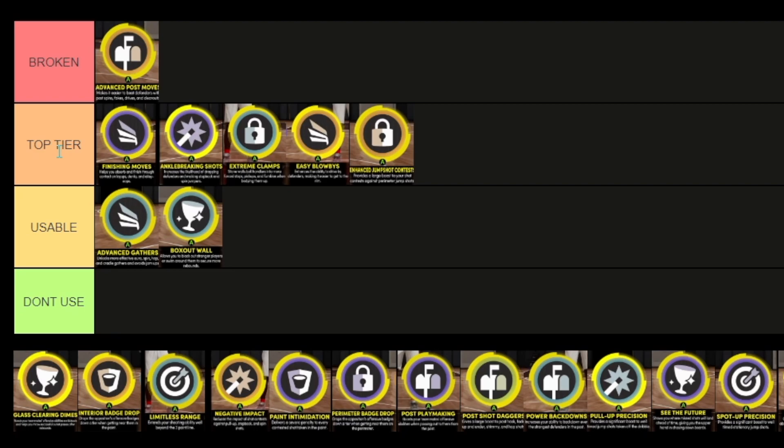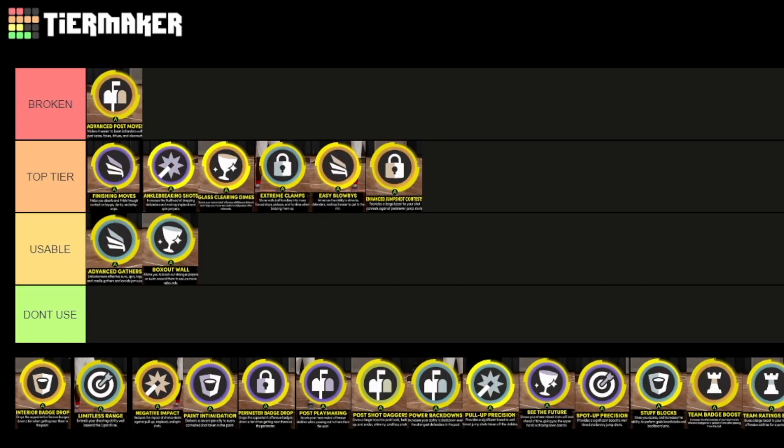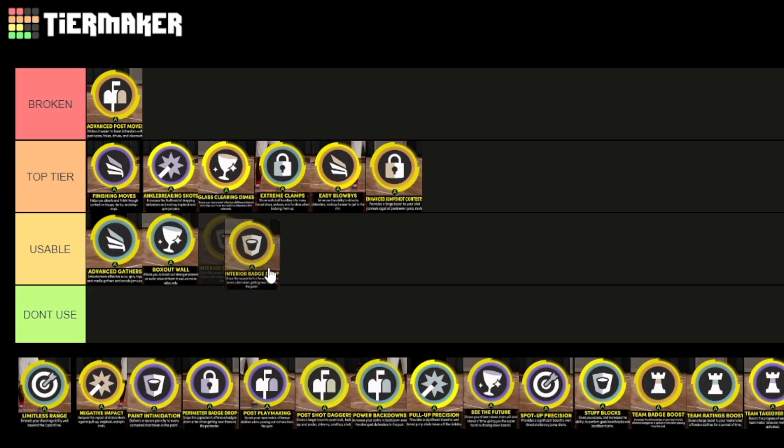Glass Caring Dimes — when it comes to getting rebounds and passing it out, it's really good. When it comes to leaking out the ball, it's really good. Interior Badge Drop pretty much drops people's badges a tier, but they have to be in the paint and you have to be guarding them. I would say that's more so usable. We've confirmed that if you double up on these badges, it doesn't drop their badges too — so that's a big nerf.